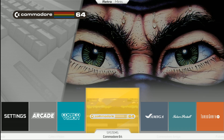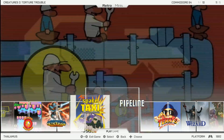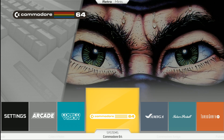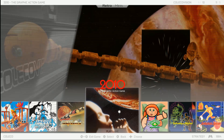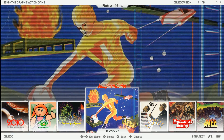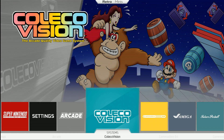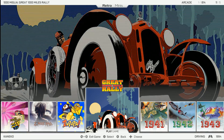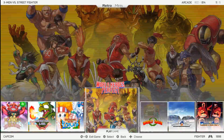Commodore 64 — you got 10 games here. It scrolls really nicely, it just takes a second once you land on something to start seeing the video snap. ColecoVision — got Donkey Kong there, only 10 games. And the Cabbage Patch Kids is in there. Arcade — 814 games, and I'm not surprised by this. There's a lot of games.